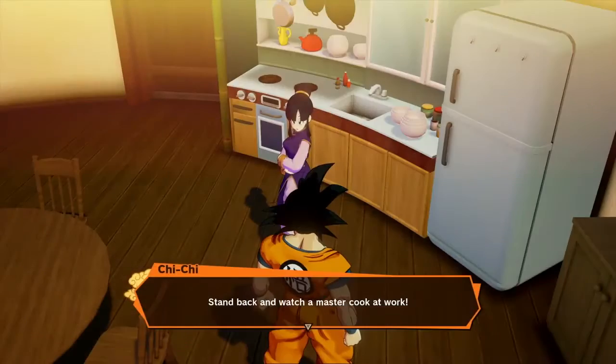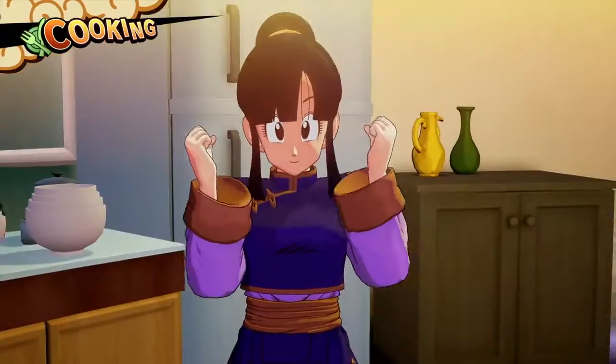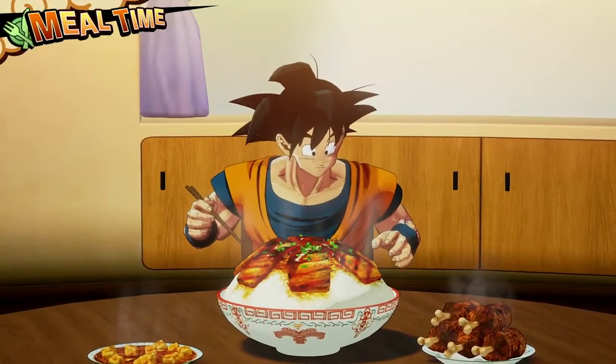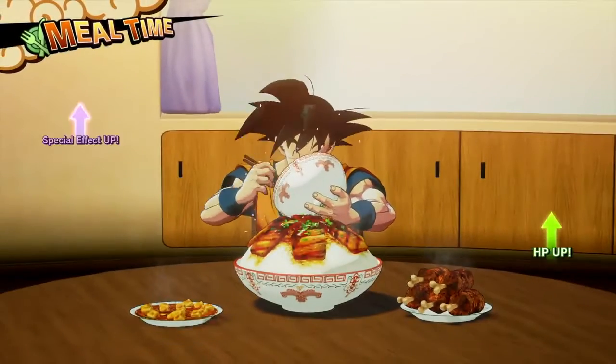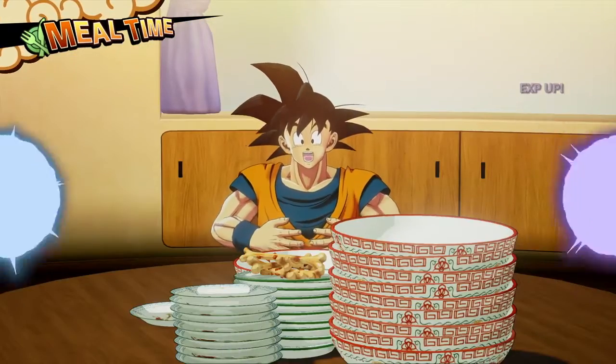Or even better, go home, talk to Chi Chi, and ask her to create a full course meal for you. You'll have to go on the hunt, as you'll be needing ingredients, as well as recipes, which you can acquire through sub-quests or by talking to NPCs.